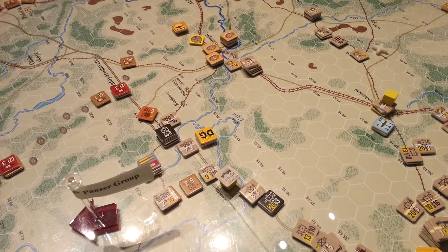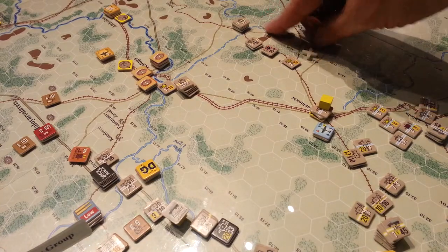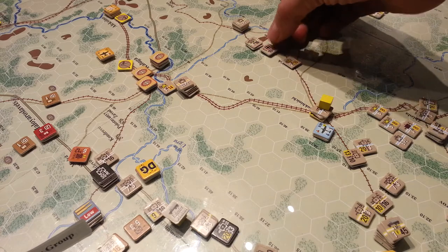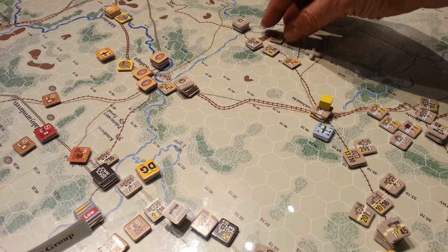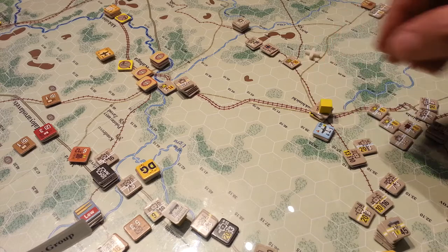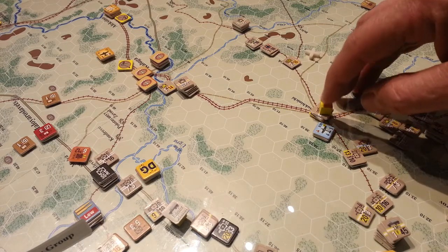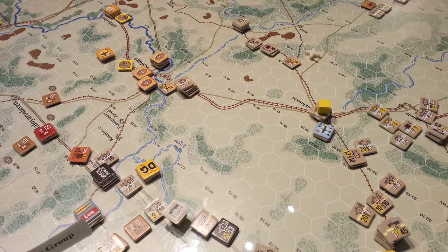In this instance over here, where the units are — 2nd Panzer with 57th Panzer Headquarters here — they moved last turn. And as a matter of fact, I'm in the middle of starting this turn, so we'll just flip him back. I'm going to shorten his move up to here.